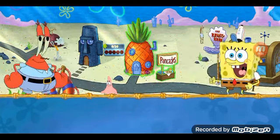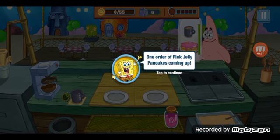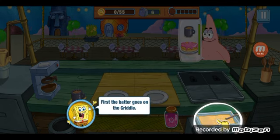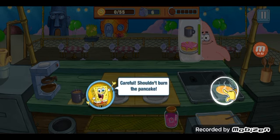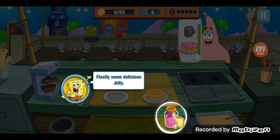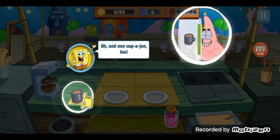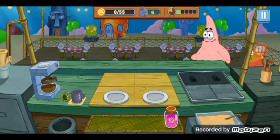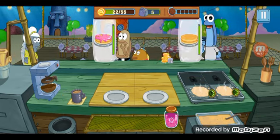Let me tap the pineapple. Let's make some pancakes! We have Patrick — one order of pink jelly pancakes coming right up. First the batter goes on the griddle, now we wait. Timing is everything — careful, shouldn't burn you. Finally, some delicious jelly. Here you go, kind sir. Actually, it's Patrick. Oh, and one cup of joe too! Coffee for you, one pancake for you, and the jelly for you.